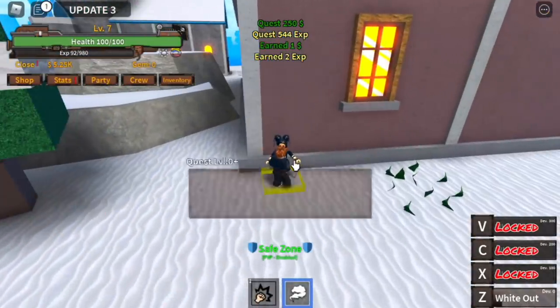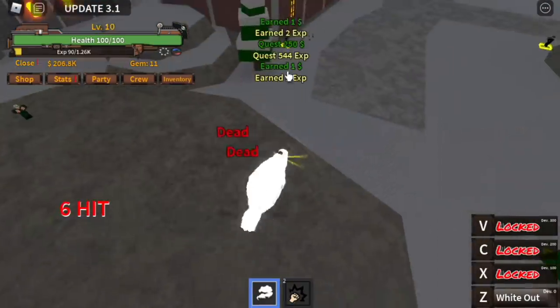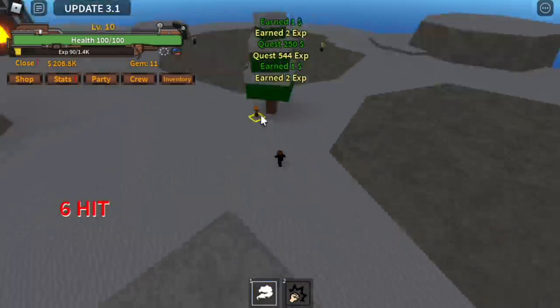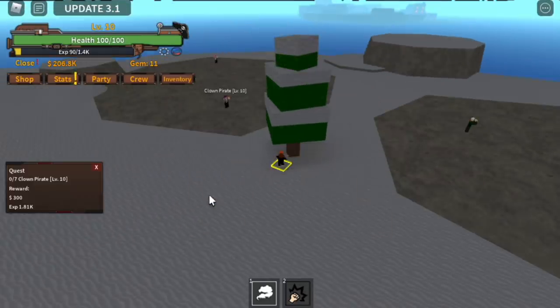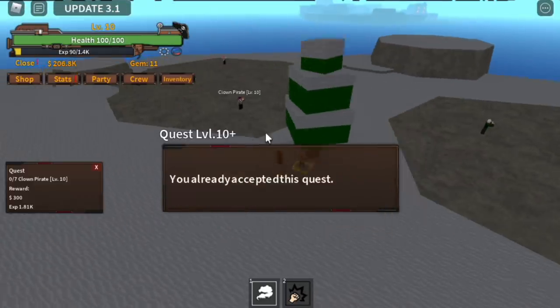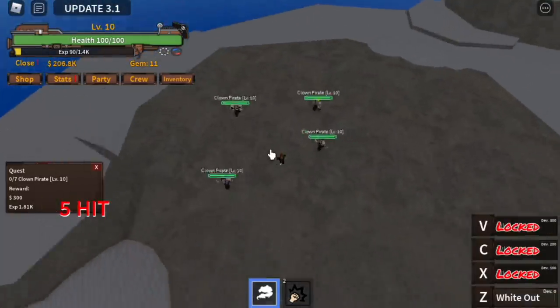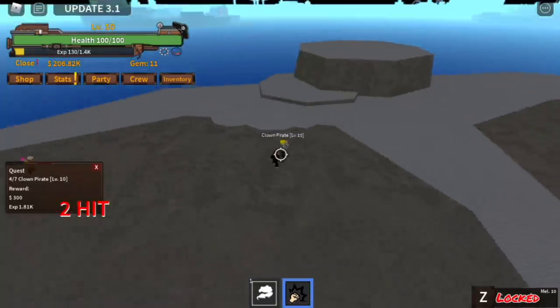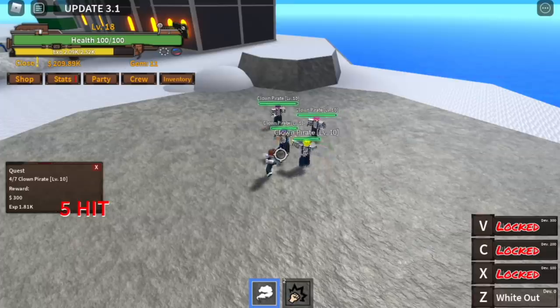Wipeout is really cool. So our goal here is to reach level 10. After that, you can do the Clown Pirate quest. Here you need to defeat seven. So I'm going to show you how to lure — lure four, use your Wipeout, and lure three after that because you only need seven. And that's a level up. The goal here is to reach level 20.